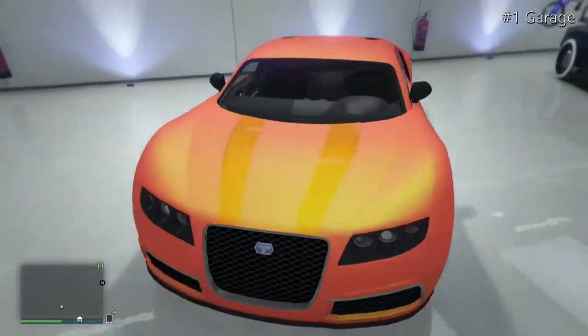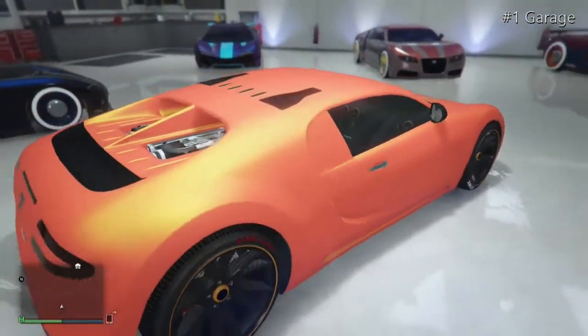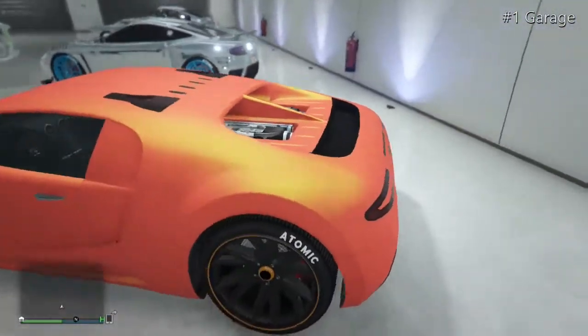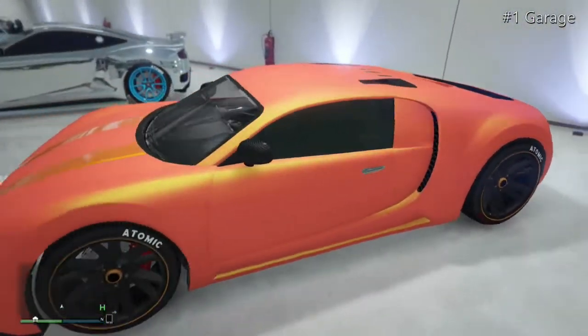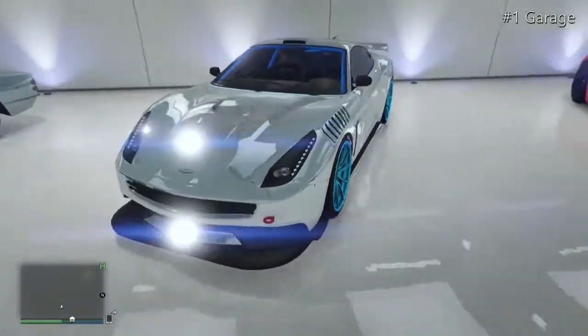Moving on, we have the Adder, which has an orange matte colour with a rear shallow pearlescent, some nice rims, and a North Yankton plate. It's a very nice modded vehicle — probably another one of my best supercars.